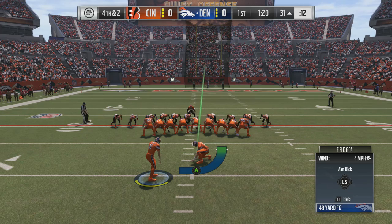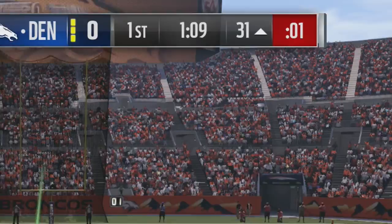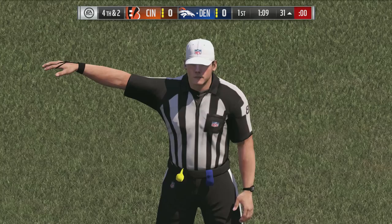Starting off at number 1 is the field goal hold glitch. A huge shout out to my friend Ricky for finding this one — it's by far one of the most effective glitches you'll ever see in Madden 17. Whenever kicking a field goal, you want to get into the habit of holding in the A or X button if you're on PlayStation. As you can see, I was clearly going to miss that kick to the right, but because I held in the A button, I was given an opportunity to wait until the play clock ran out.